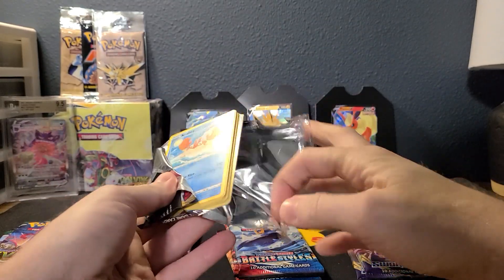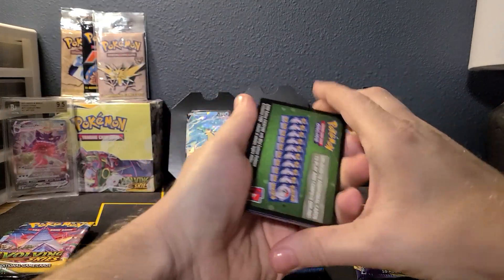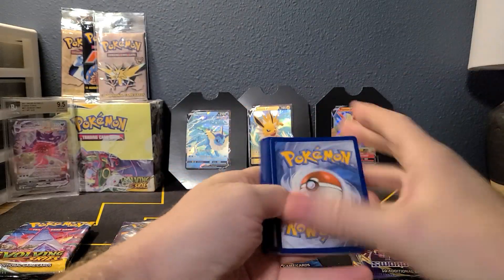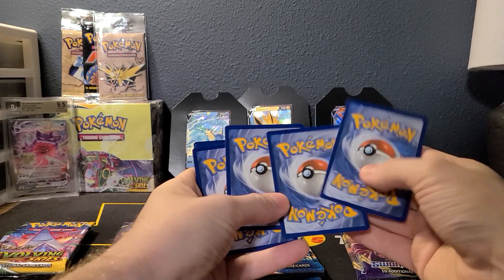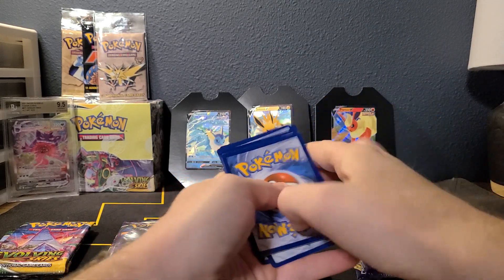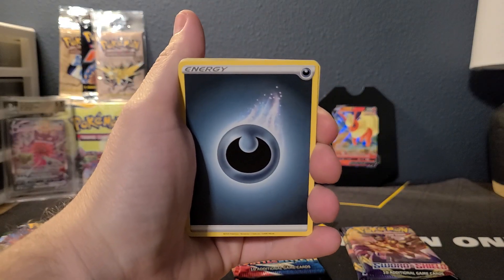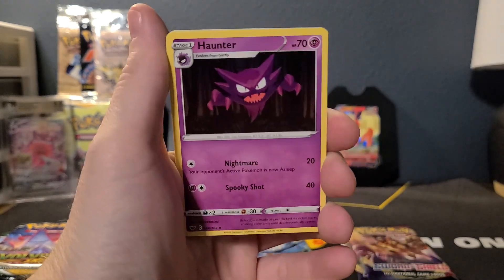My wife and I opened like three boxes of Fusion Strike at one point. Green code card — bad sign. That's how I got the Gengar, obviously. I didn't start opening it again until fairly recently, so yeah, I haven't opened much of these.